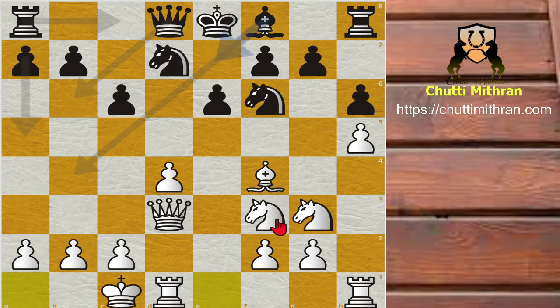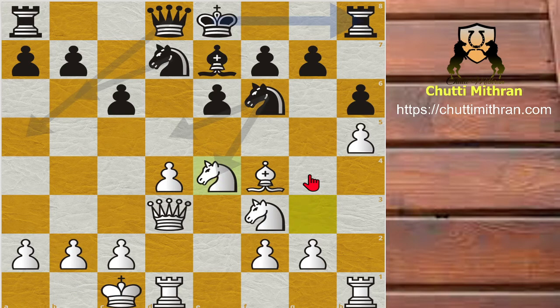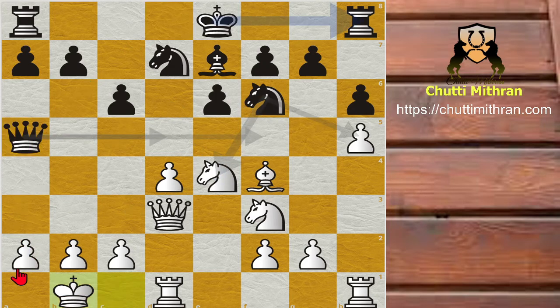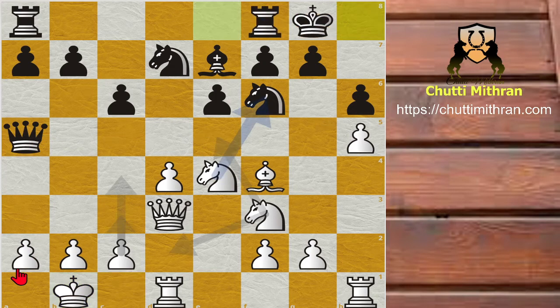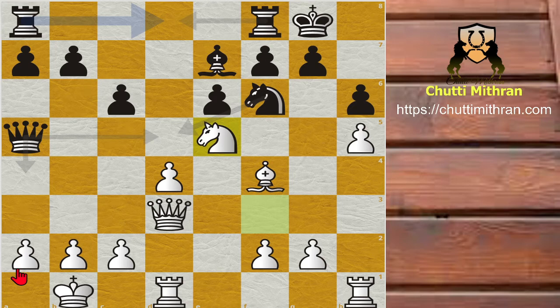White wants to attack with knight to e5, knight to e2, and g4. After queenside castling, bishop to e7 is played. Then knight to e4 and queen to a5 — black puts pressure on the a2 pawn. White defends with king to b1, and black castles. Knight captures f6, knight captures f6, and then knight to e5 is played.